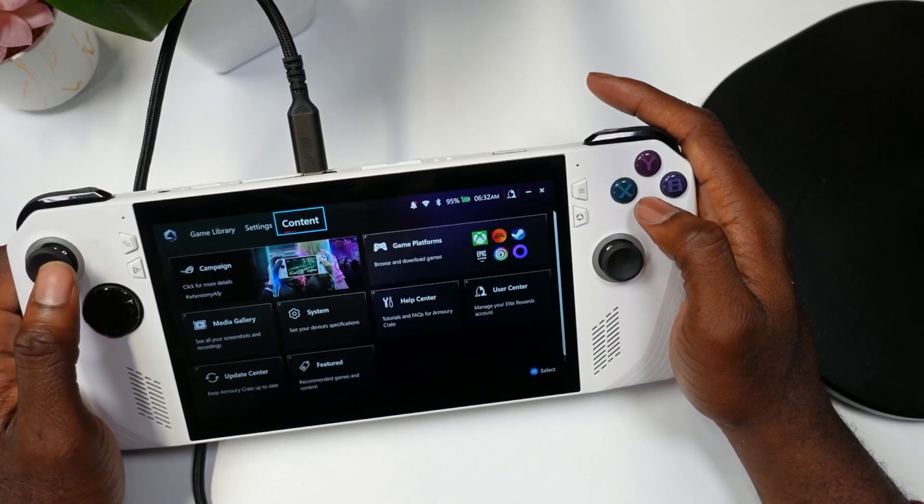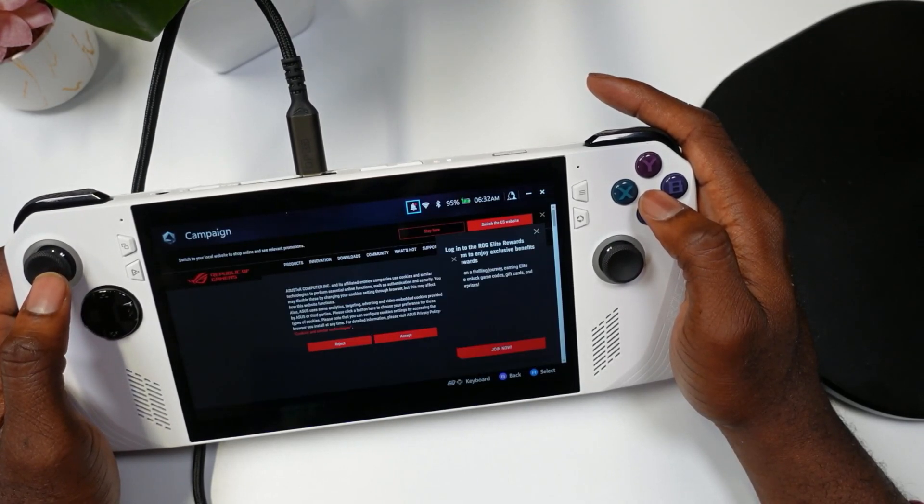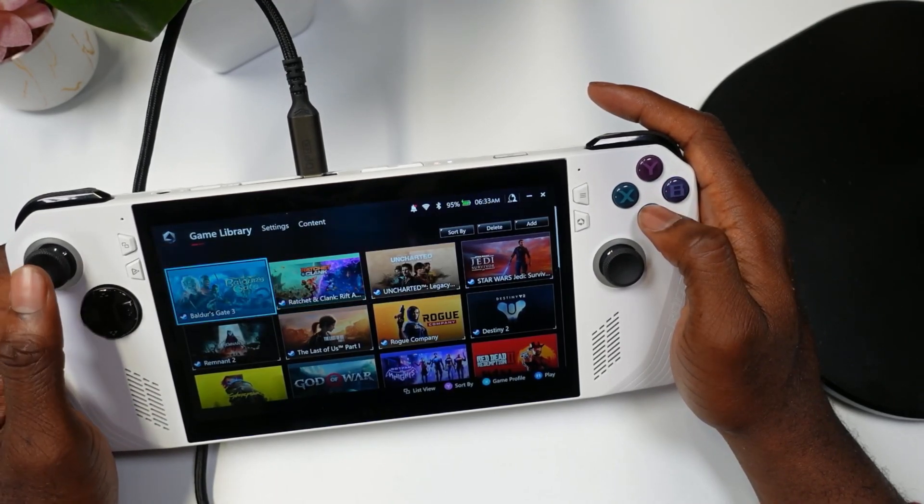Next is a new campaign. To get to that, just go to Content, click here, and this is the new campaign. If you guys were interested, that's how you find it.